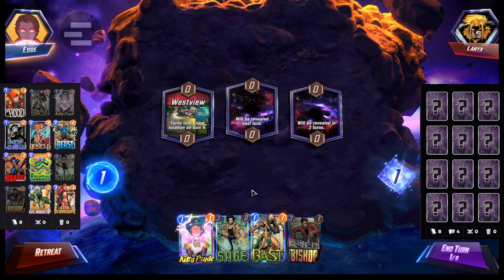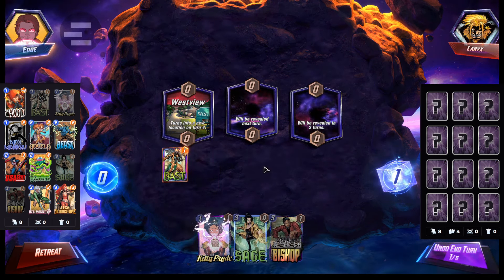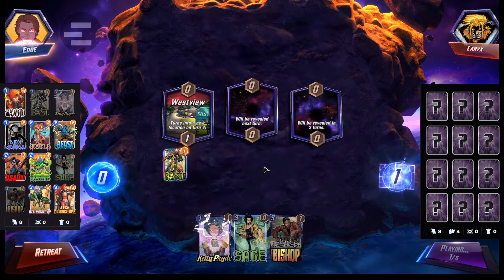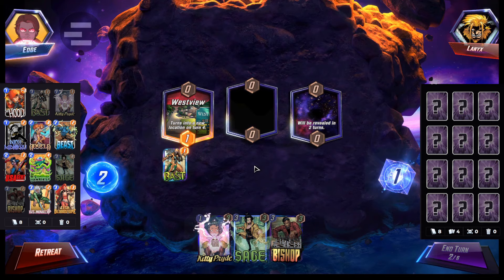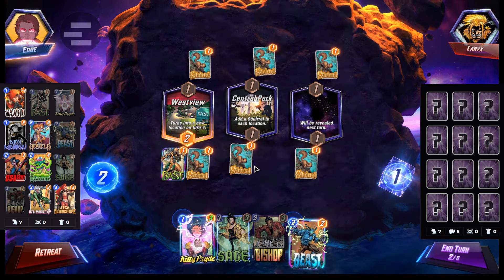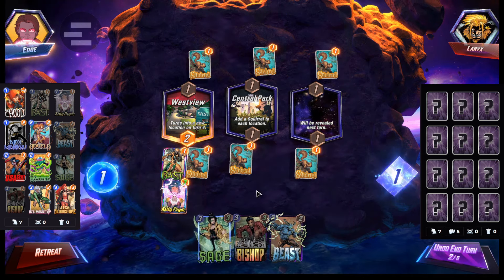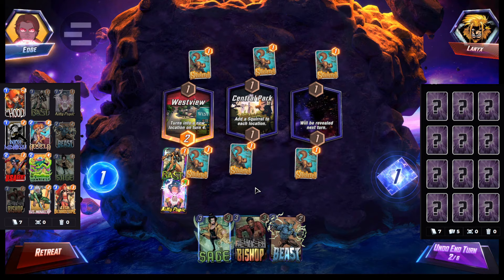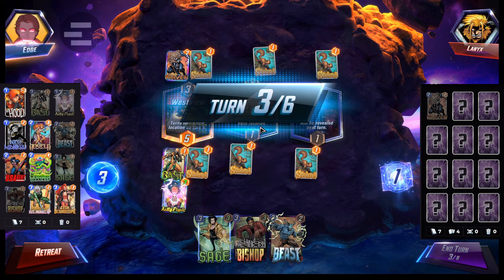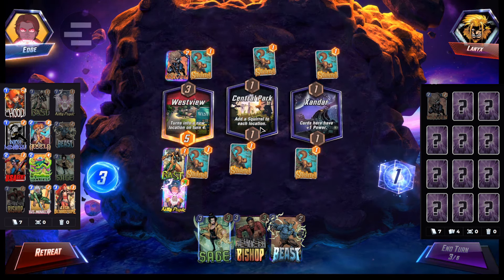Alright, we can Bast. Westfield turns — that's okay. We'll just play Bast now. Most likely gonna be Kitty Pryde. Central Park kind of messes things up a little bit. Okay, we do have Beast — not bad. We're probably gonna play Bishop next turn, either middle or right depending on what the location is. So it's Craven — maybe some type of move deck or something.